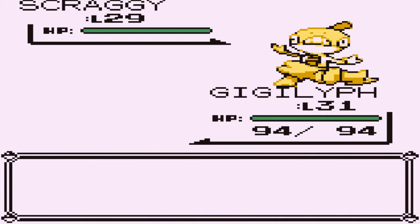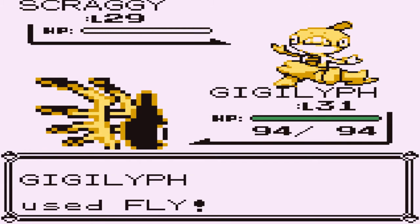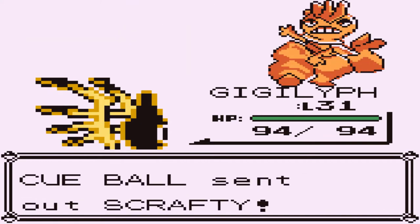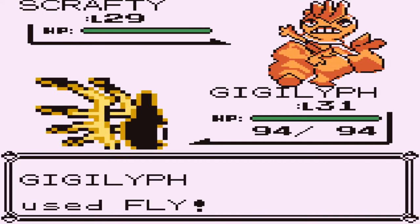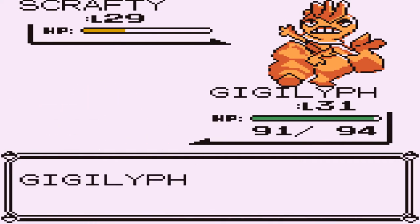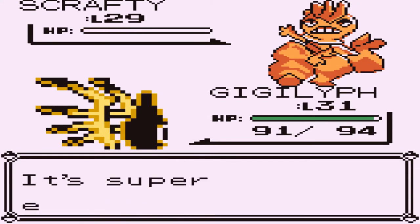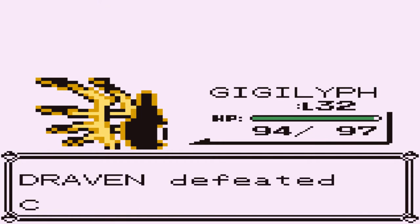Let's go with a fly attack. Gigalith kicking butt and taking names. Here comes a Scrafty — and Gigalith has been benefiting a lot since it learned fly. Here comes a low kick — misses. Fly attack does its thing. There we go — Gigalith reaches level 32.